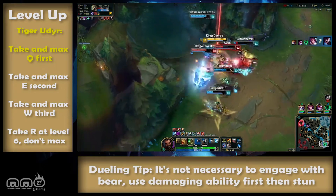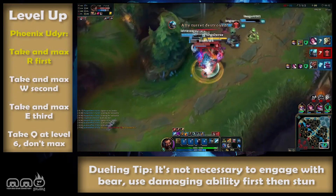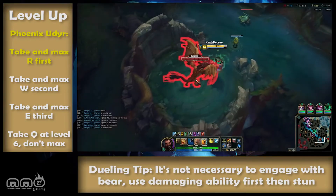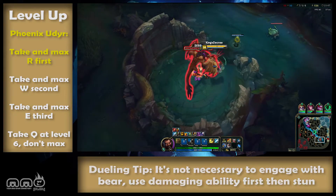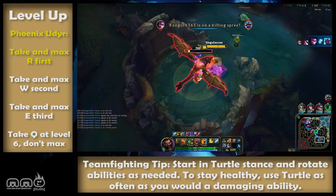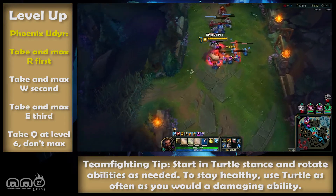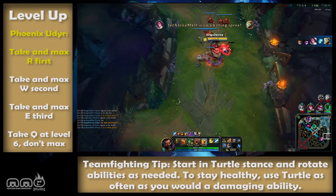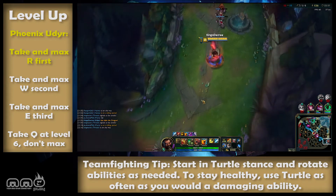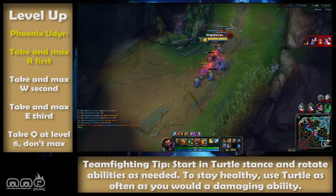I've been intentionally vague about the second and third max abilities because it's totally up to each individual player. Generally Tiger stancers max E the Bear stance for greater stickiness and damage. Phoenix stancers usually max W the Turtle stance for increased tankiness. As a newbie just stick to W the Turtle stance to stay alive. Just remember to spam it as needed, don't forget about it, and use your damaging abilities in combat. Essential information: always take a damaging ability Q or R first, then take W second for base-level tankiness, and take E third for base-level chasing, crowd control, and gank potential.